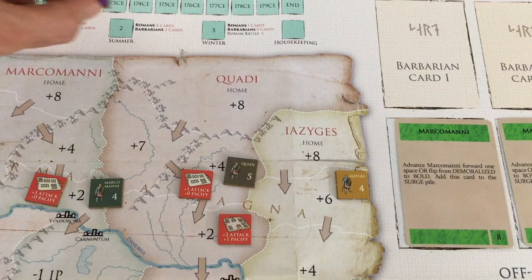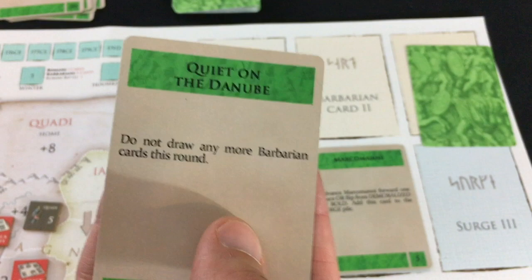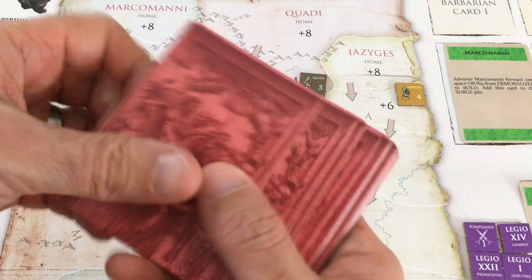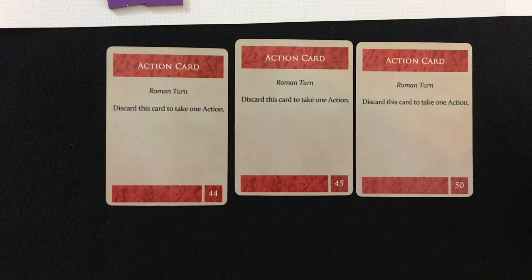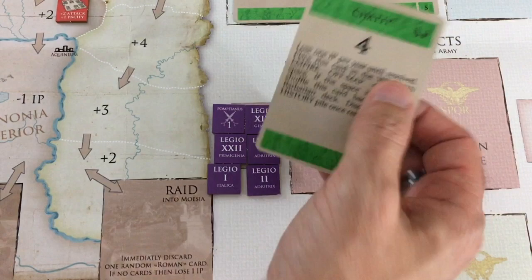Going into summer. First barbarian card: Faustina has a scandal — lose one Imperium point, down to one. Yikes. Second: Quiet on the Danube — no more cards this round, a welcome reprieve. With three Roman cards, all action cards, I use one to fight the off-map conflict. I have six versus their four; I get a three, they get a two — the conflict is history, totally out of the game. But those six legions go to recovery, so I can't use them until the end of this year.